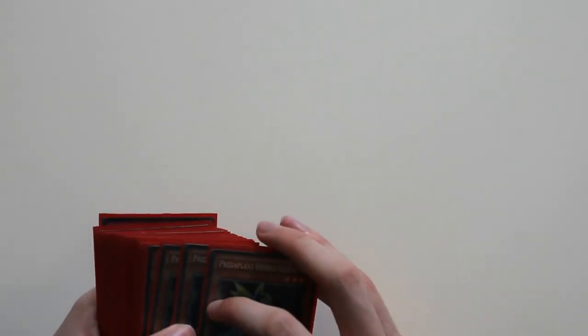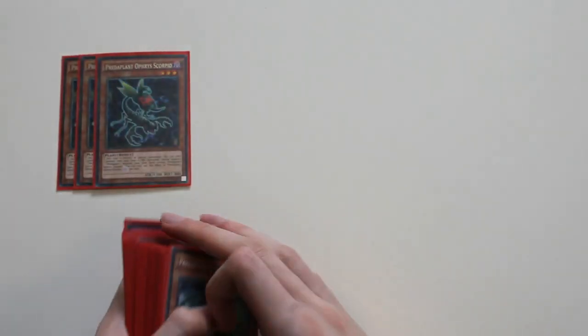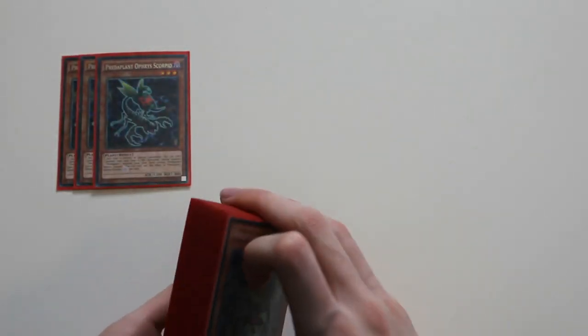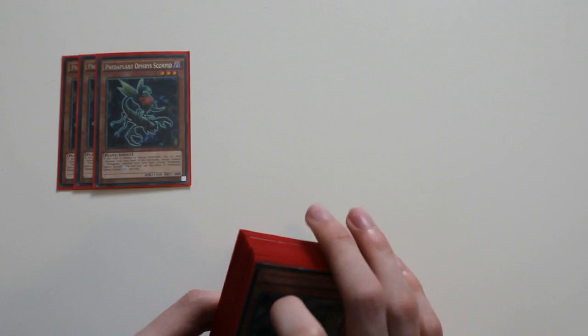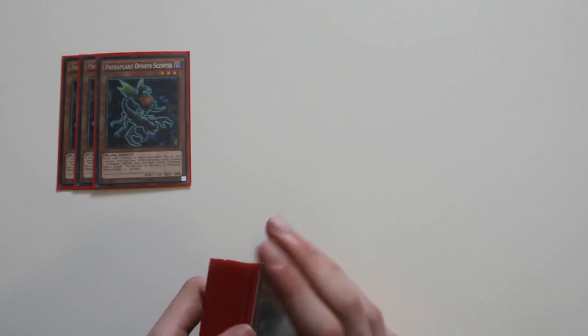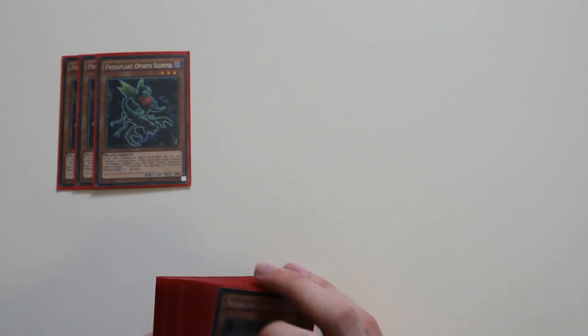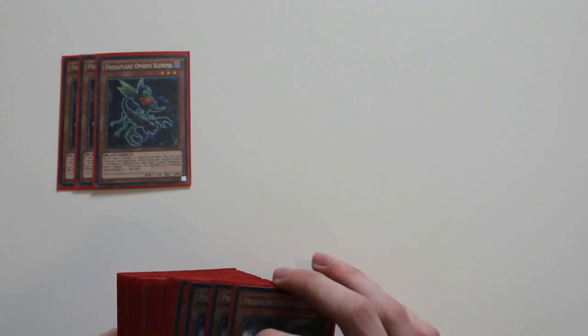Starting off, you want to play three basic Predator Plant Dorphys Scorpio. This is one of the best cards in the deck at the moment. Basically when it's normal or special summoned you can discard one monster and it will summon any Predator Plant monster from your deck. It's a really good card, one of the best in the deck, and it does help you pull off combos very well for this deck.